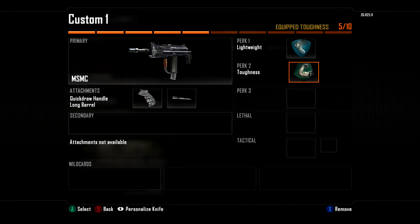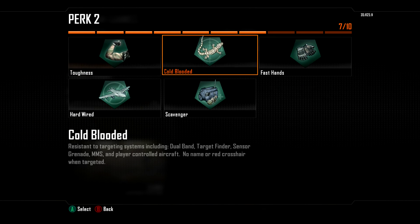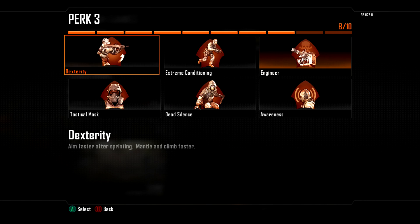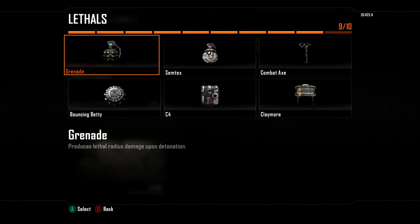In this class I use Lightweight, Toughness, Engineer, and Black Hat. Extreme Conditioning is probably better than Dead Silence here since you can get to the flag faster. There's some room for creativity. You can use two Black Hats if there are a ton of trophy systems. If someone puts a trophy in front of the sentry to block the Black Hat, use one Black Hat for the trophy and one for the sentry. You can also use a grenade in the last slot.